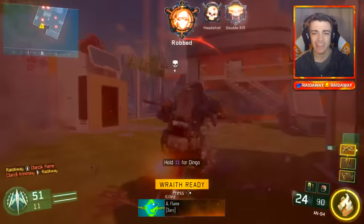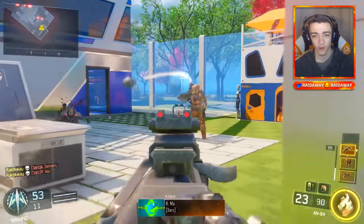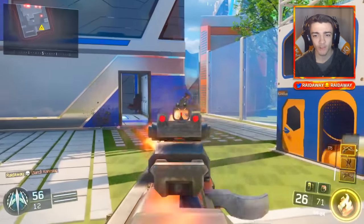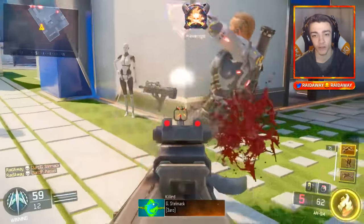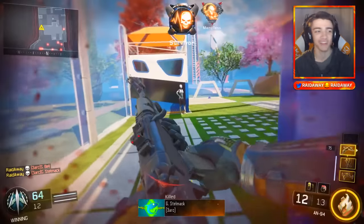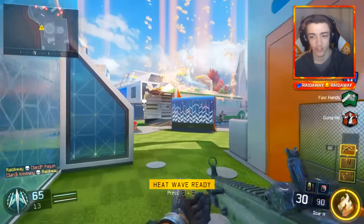Moving on to the AN-94 — this was basically the AK of Black Ops 2. A lot of Call of Duty games have knockoff versions of the AK. This is another very famous assault rifle from Black Ops 2 and I love it. I don't know if it's as good as the AK-47 but it's still really good. Mod tools gives you the opportunity to use weapons from past Call of Duty games like this AN-94.